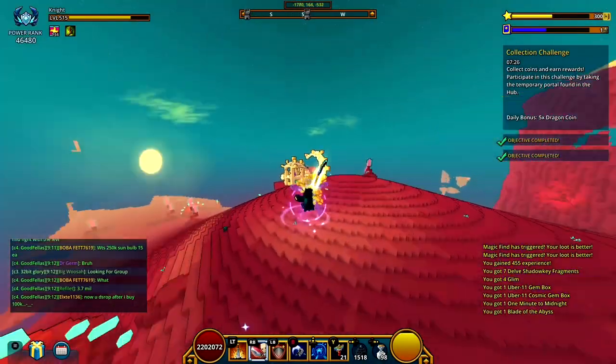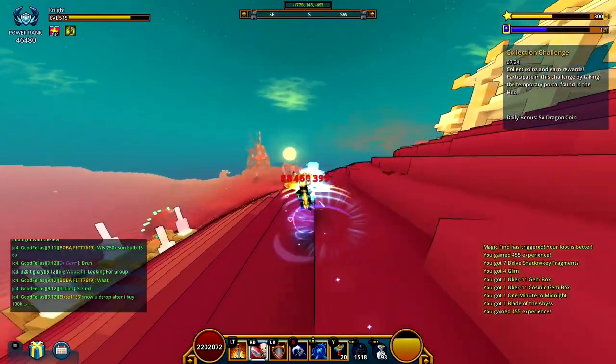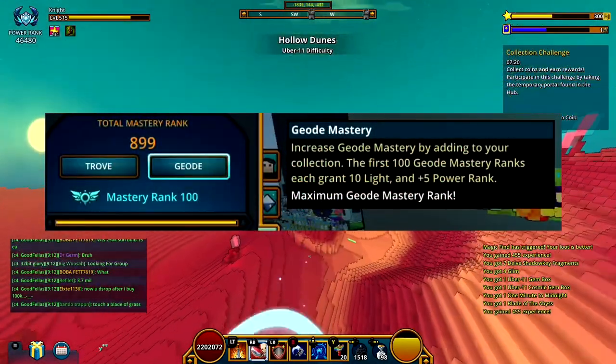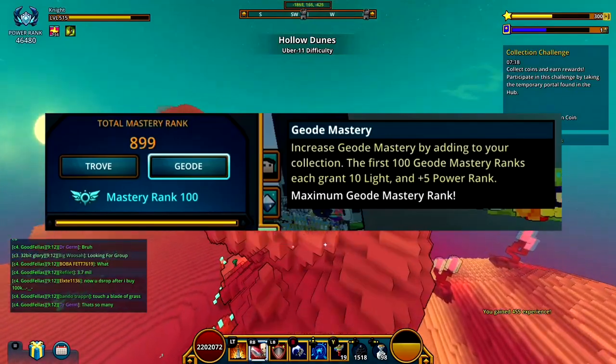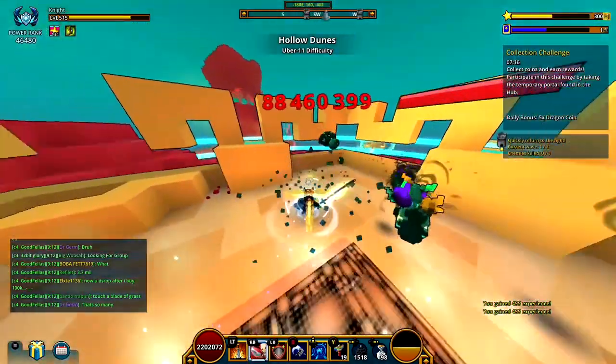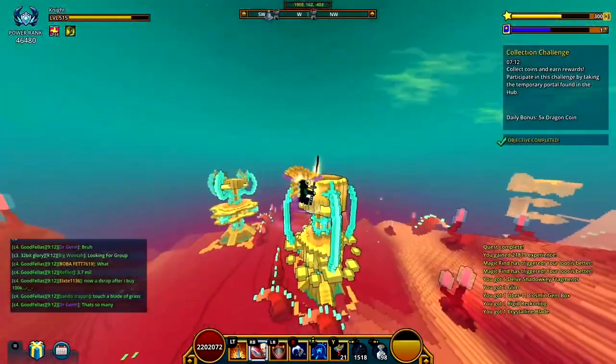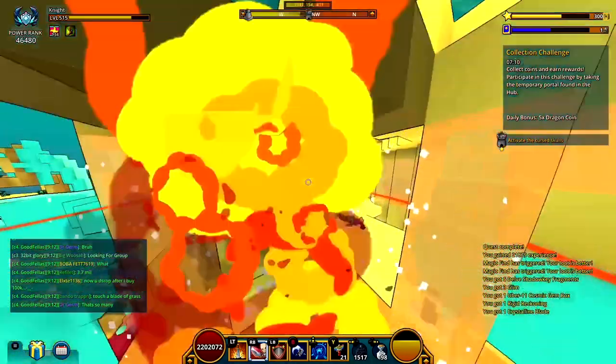Geo Mastery. Leveling Geo Mastery will grant 10 light per level. The maximum level on Geo Mastery is currently 100, so it's going to be 1,000 light for max Geo Mastery at rank 100. You level Geo Mastery from crafting Geo-related stuff like Geo Cave, some items in Geo Topside, and also some items inside the delves.